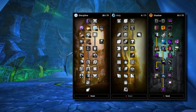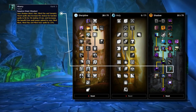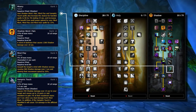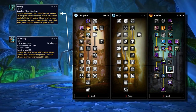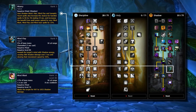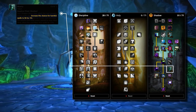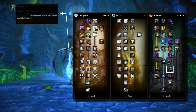Taking a quick jump down the bottom of the shadow tree, the next talent worth discussing is Misery. At max rank, this causes your Pain, Mind Flay and Vampiric Touch to apply a debuff to the target, which increases the chance for all spells to hit by 3%, alongside increasing the spell power ratios of your Mind Blast and Mind Flay. While the spell power increase is obviously fantastic, what's notable here is the added hit percent.